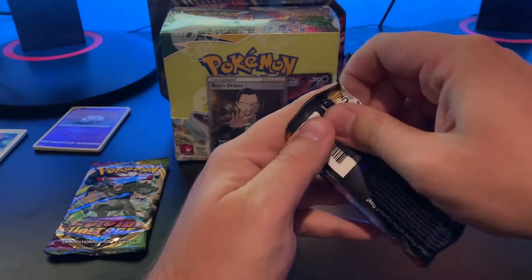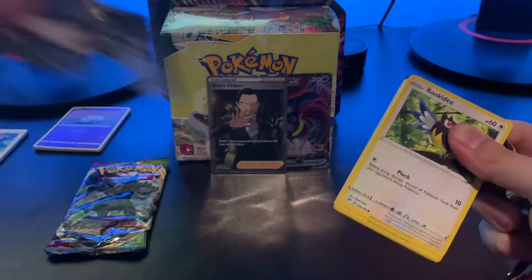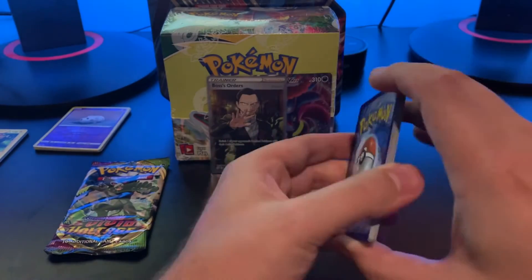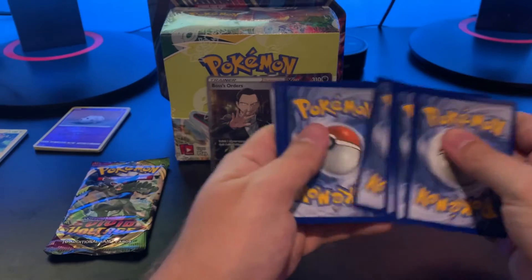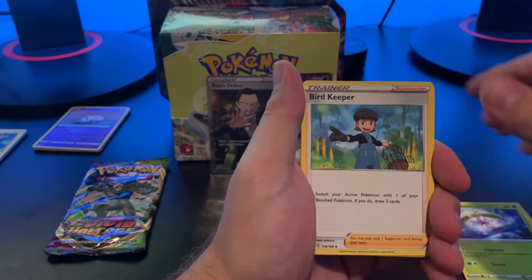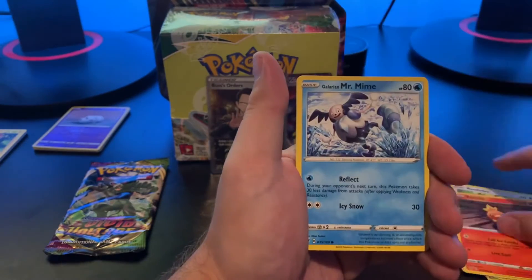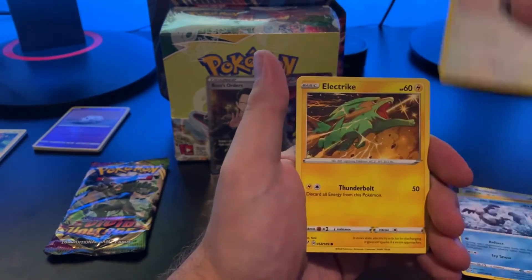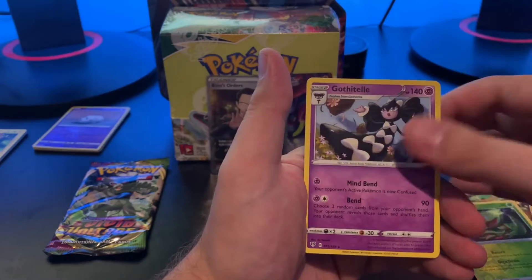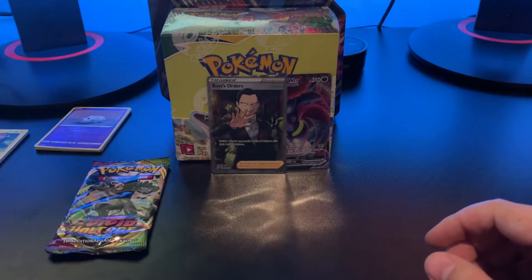And now we've got Darkness Ablaze. Apparently Rebel Clash is being very nice to me today, because I have pulled on both of those — so we'll take it, or at least I will. If you want me to give away these code cards, just let me know. I don't care to post a couple in the comments if that's what people are here for. I kind of just hang on to them, but I don't really use them myself, so there's really no reason to. Got a reverse and a rare. And that was Darkness Ablaze.